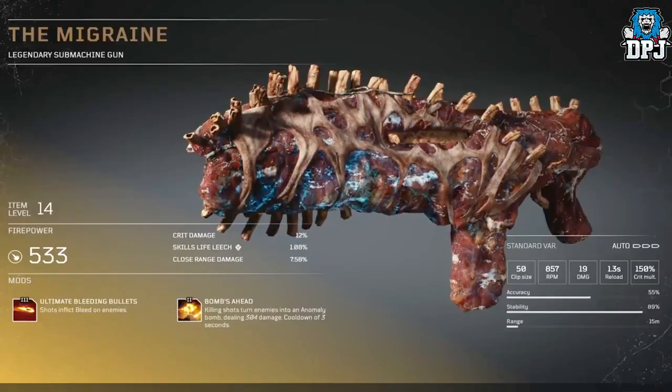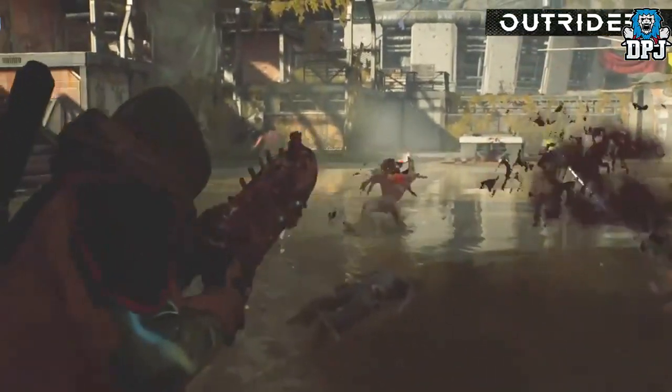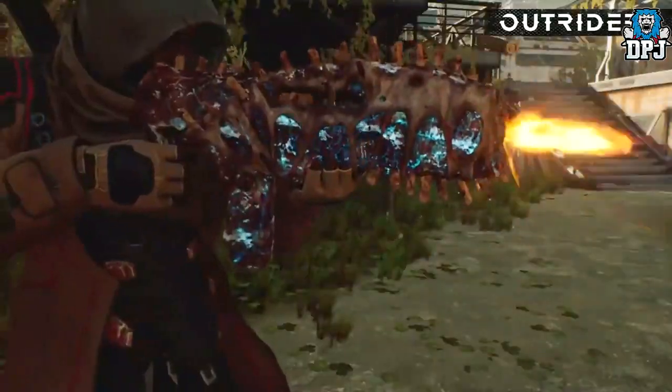Next up we have the Migraine, which is a submachine gun. This weapon looks like a mutated rack of ribs — like nothing I've ever seen. The weapon's unique mod is called Ultimate Bleeding Bullets: shots inflict bleed on enemies.